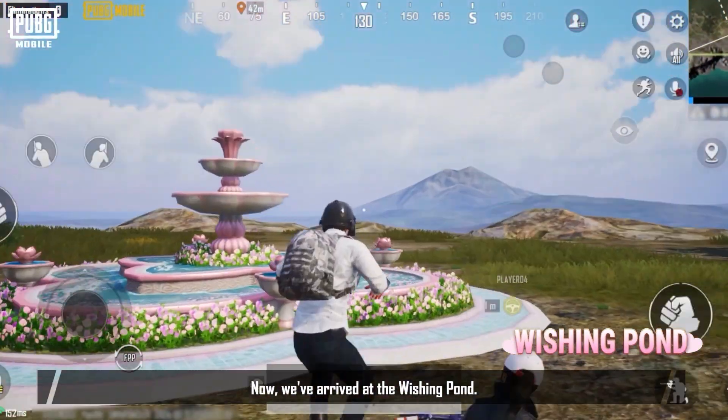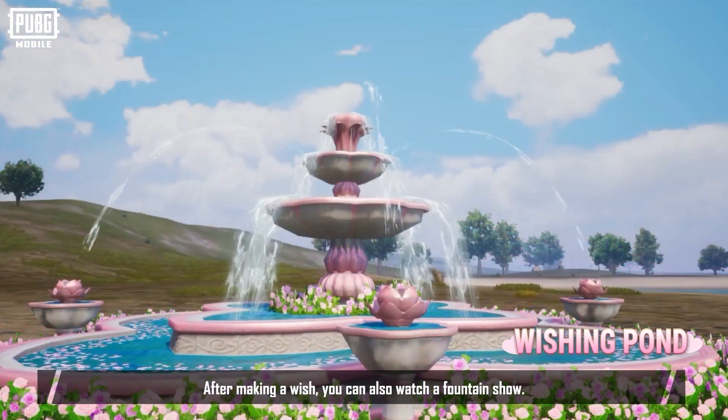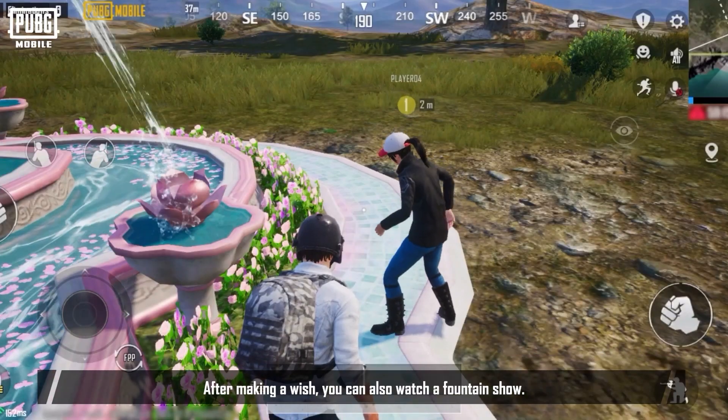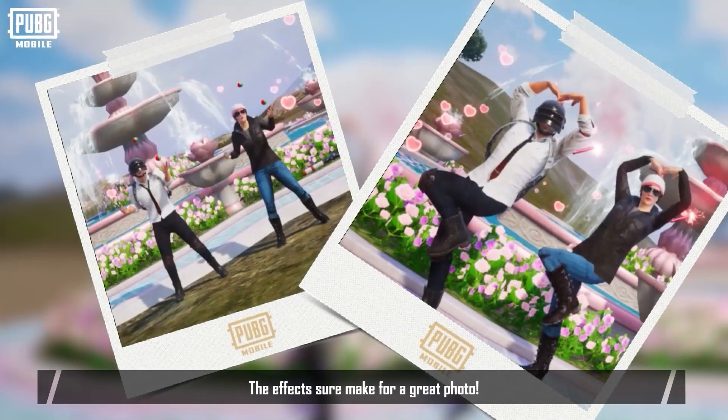Next, we've arrived at the wishing pond, where you can make a wish for your bond. After making a wish, you can also watch a fountain show. If your partner makes a wish at the same time, additional special effects will be triggered — the effects sure make for a great photo.